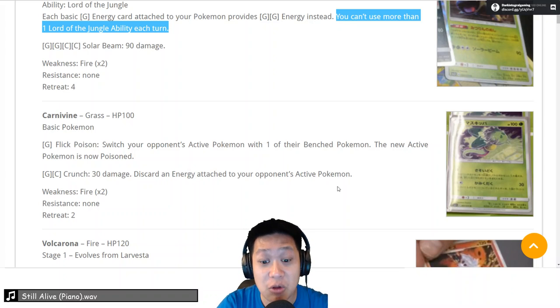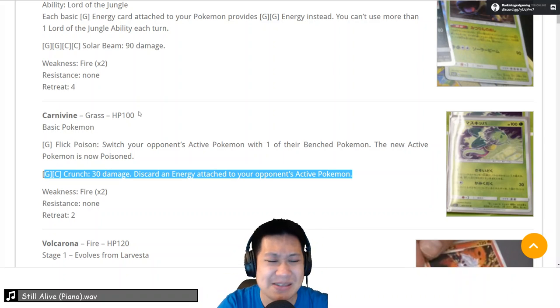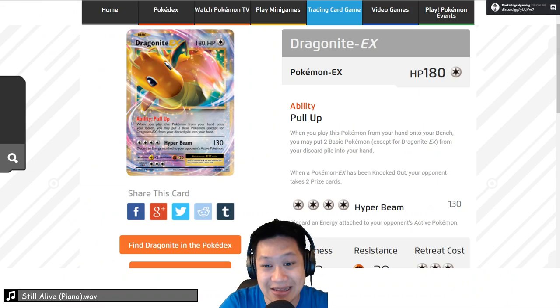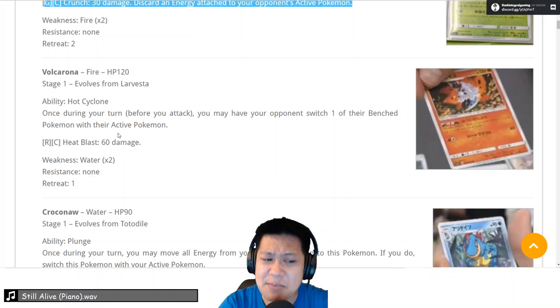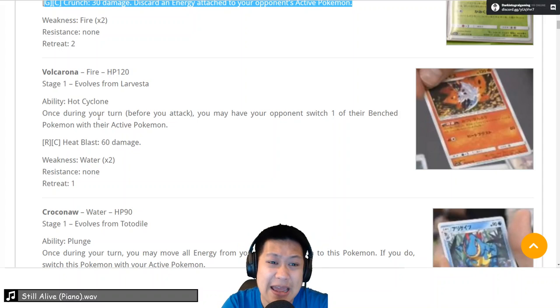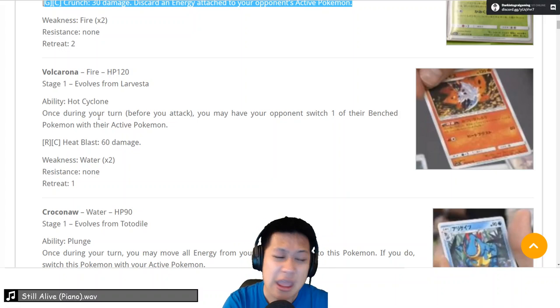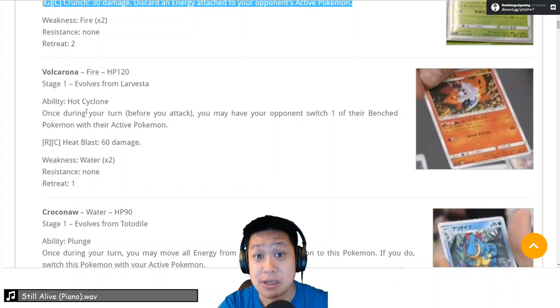Next we have Carnivine. The only good thing about this is this attack right here — it always discards energy, however it does no damage, and the HP numbers aren't there. You may go for Dragonite because the numbers are there and it works with Venusaur as well. Moving off Carnivine, we're going to Volkorna, which has an escape-rope-like effect: once during your turn you can make your opponent switch their Pokemon to one of their bench. Depends if they have one ready, depends if that's going to help you, because usually you want to take care of the threat. The unreliability of it makes it a bit tough; however, it is another tool in our tool set.